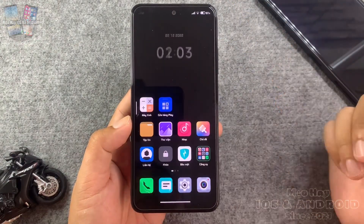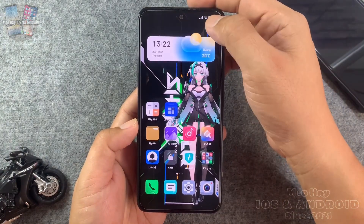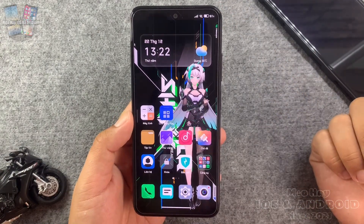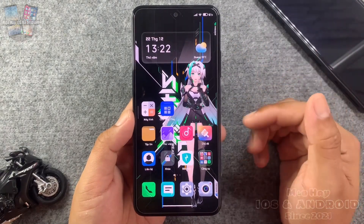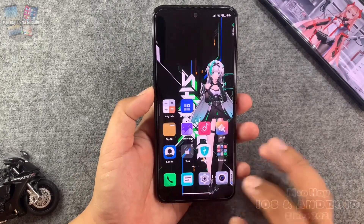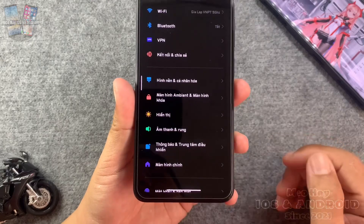Bây giờ Sát Thủ đã xuất hiện trên màn hình chính của thiết bị rồi. Sát Thủ này có thể tương tác được — khi nhấn vào sẽ có phản hồi bằng giọng nói. Ngoài ra mình cũng giới thiệu một phong chữ rất phù hợp với theme Xiaomi Black Shark này, hoàn toàn không bị lỗi tiếng Việt và mang phong cách gaming.